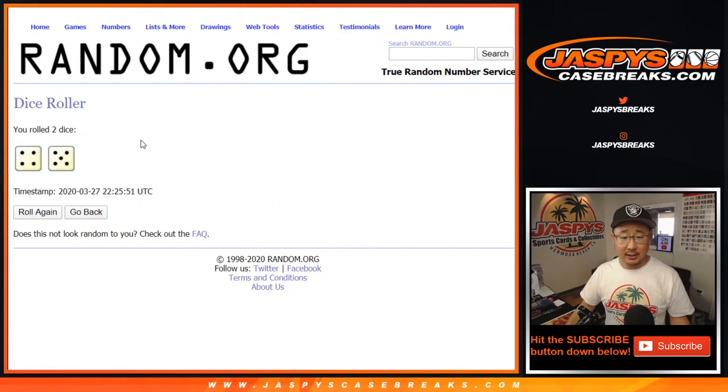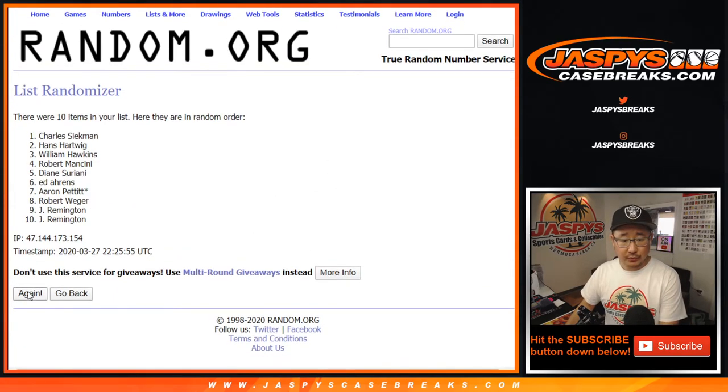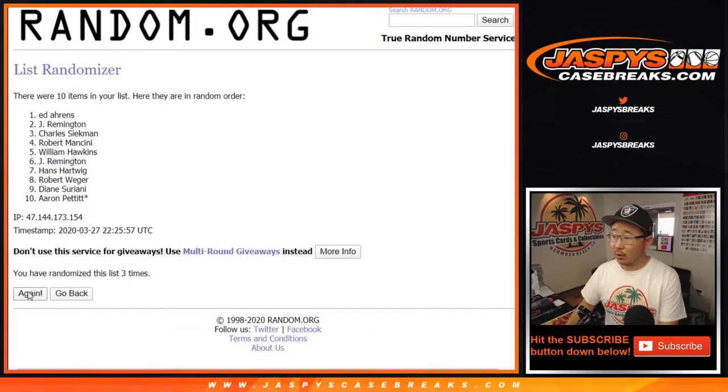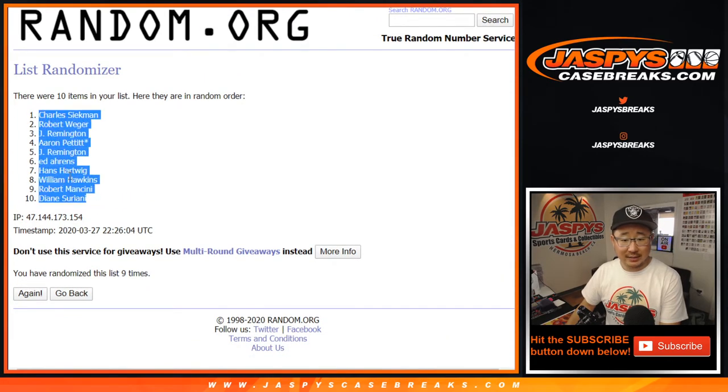Let's roll it. Let's randomize it. Four and a five, nine times for each list — one, two, three, four, five, six, seven, eight, and the ninth and final time. After nine times, we've got Charles down to Diane.